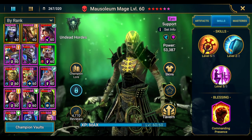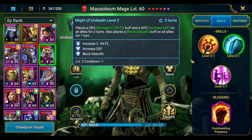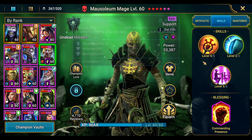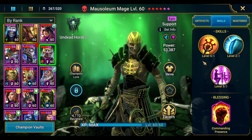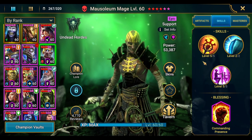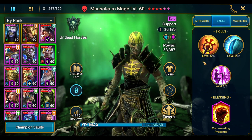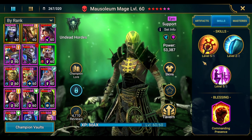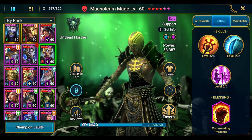I'm using Mausoleum Mage, who also has a triple buff on his A2. I'd recommend that if you're building a buffer champion specifically to pair with Seer, and you plan to use them together in all wave content — Fire Knight, Ice Golem, Dragon, Doom Tower — consider this setup.